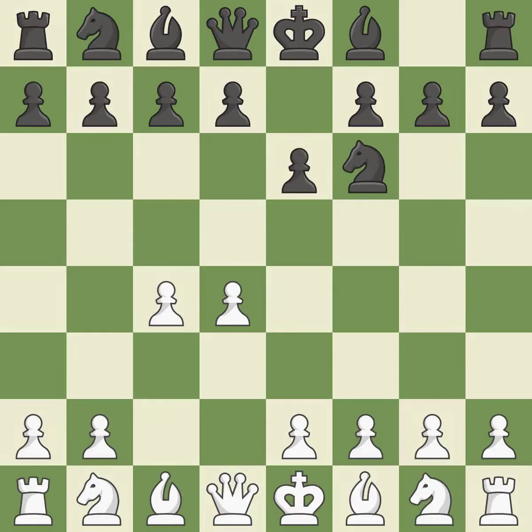The move E6 creates a line for the dark-squared bishop, sets up a rapid castle, and prepares to push a pawn to D5 and recover the piece if it is taken. Nf3 develops toward the center, putting pressure on the E5 square and adding another defender to the D4 pawn. The Queen's Indian Defense prepares to fianchetto the light-squared bishop on B7, where it will have influence on the long diagonal.